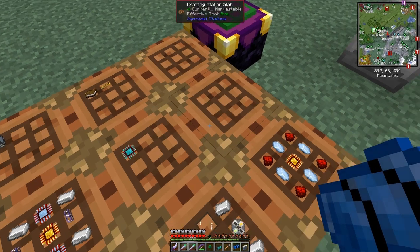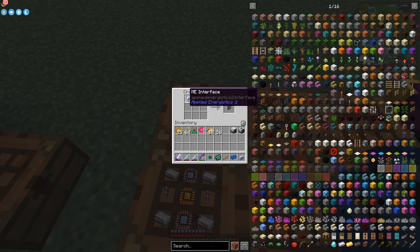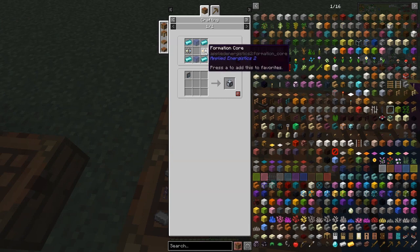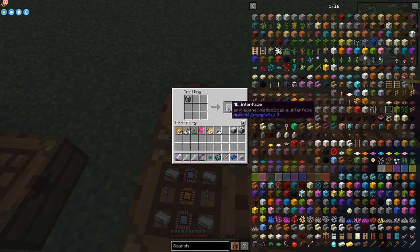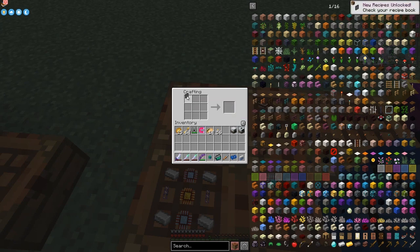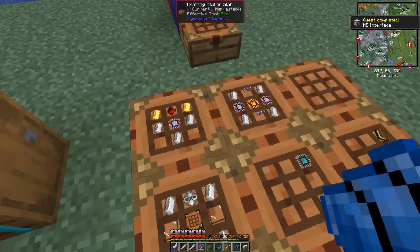We also need the Vacuum Freezer for later - it uses steel plates, advanced circuits, reinforced glass, and extractors. We've done those bits before so I'm not going to spend too much time on this. Here we have an ME Interface - we made one of those last time. The recipe was formation core, annihilation core, iron ingots, and glass. You can shape-craft it as a flat ME interface or put it back for a full block one.